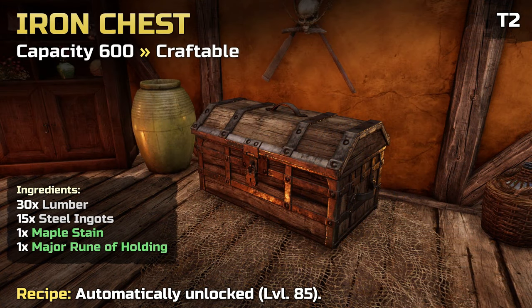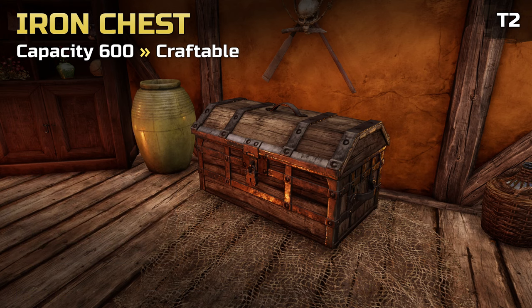Now to the second tier of chests, which will provide you with even more storage capacity. The Iron Storage Chest increases your storage by 600. It can be crafted and requires 85 in furnishing. The recipe is unlocked automatically when you level up your craft.